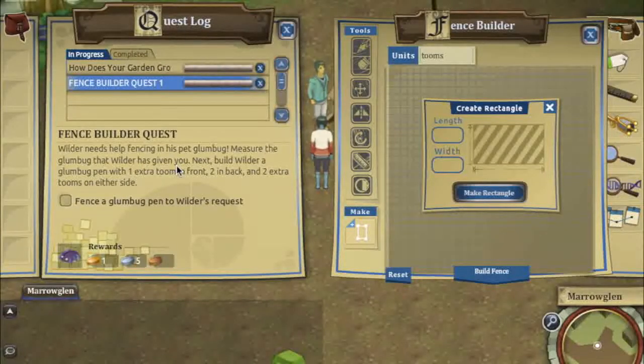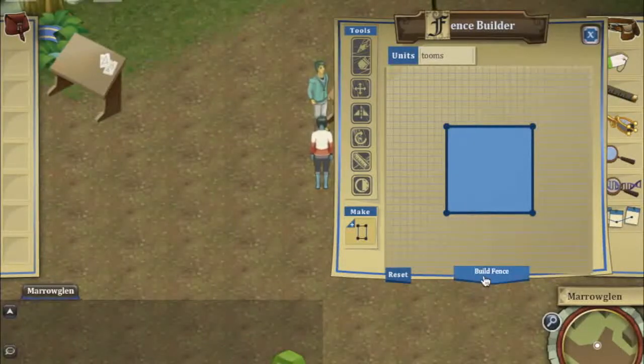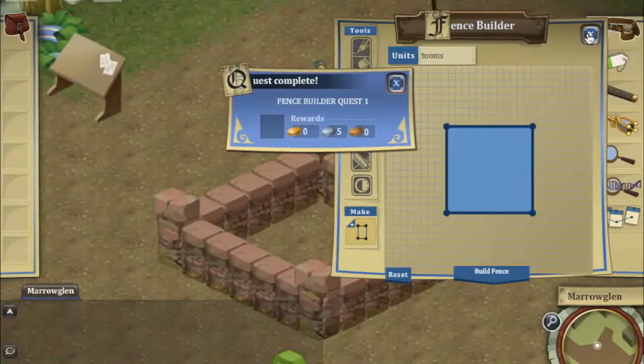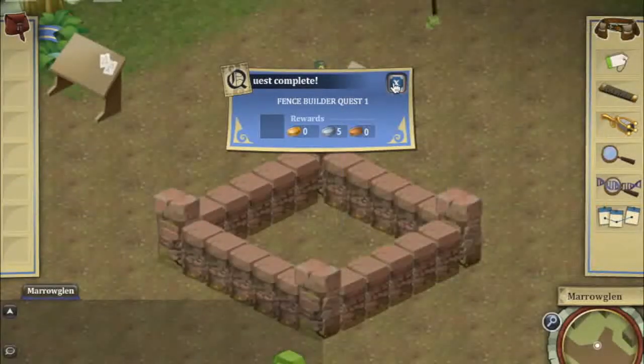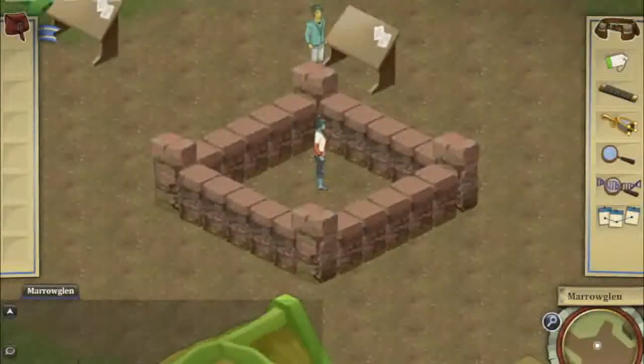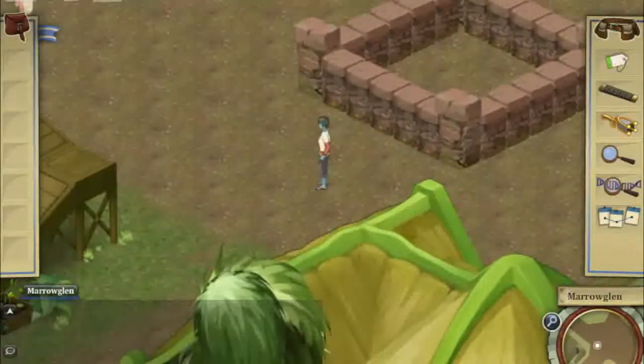A tomb is our invented unit of measure — it's basically like a meter. So knowing how much extra room this bug needs and how big he is, I'm going to go ahead and create a pen for him. And when I build this fence, it appears in the world. This is part of what makes solving problems in this world feel so real — because I made this fence, I see it appear, and I know that that was my action on the world.